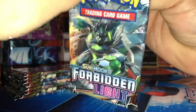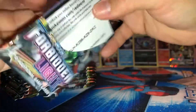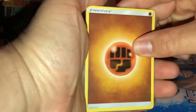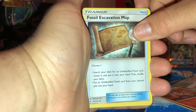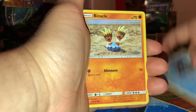Here we are moving on to our second pack. Destroyed that one. Alright, here's your code. Fork from the back. I got Fighting Energy, Brakeson, Fossil Excavation Map, Zagard, Litleo, Fennekin, Cloncher, Binnacle.